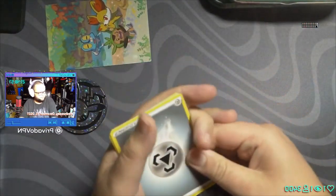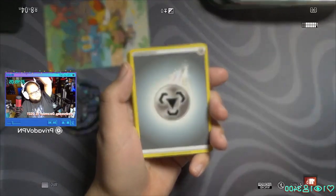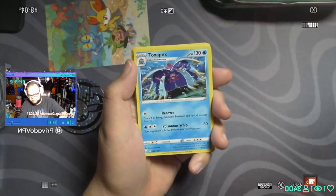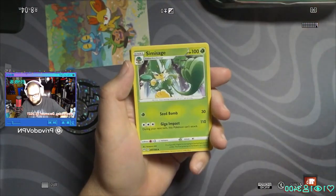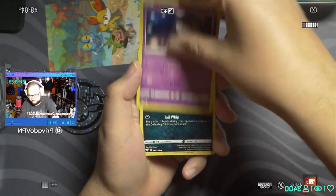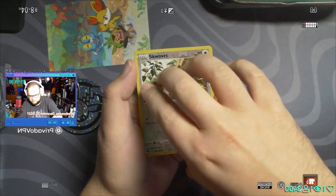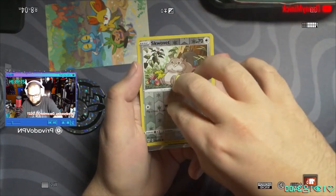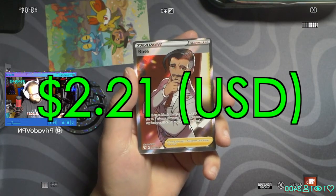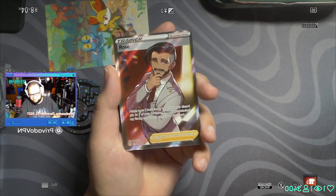The text is backwards — I don't know how to flip it yet, but I'll learn. Let me see if I can get this a little more focused. I think this is as good as it's gonna get. We've got Steel Energy, Toxipex, Clangorous Soulblaze, Sinistea, Bundleby, Vanillite, Gothita, Nicket, Shelmet, Squovit — reverse is Squovit — and our rare... oh we got something big! Full Art Rose, guys!